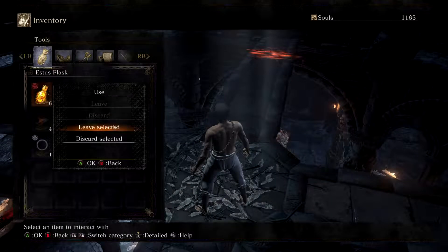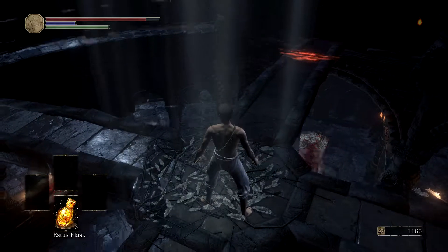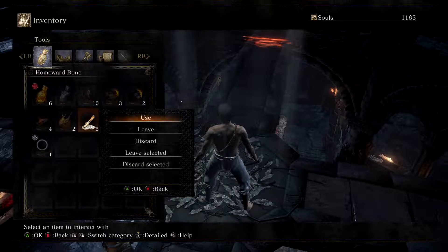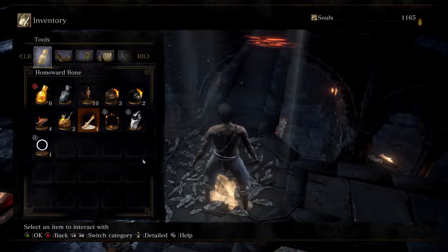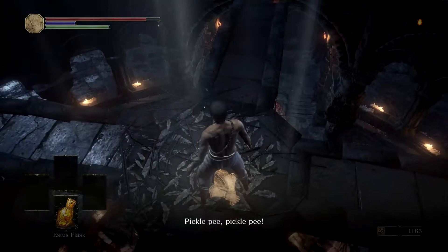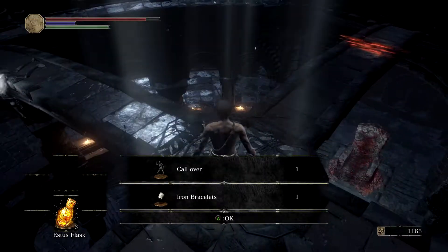You can also leave a homeward bone. If you leave a homeward bone you will also receive — I believe you receive some iron. Iron Bracers. And another piece of equipment, I'm not quite sure — it might be like a Titanite Chunk as well. You receive the Iron Bracers.